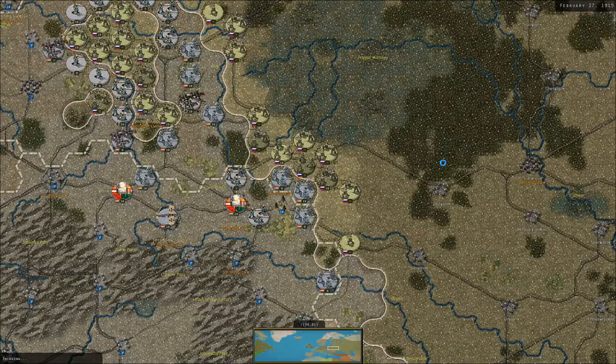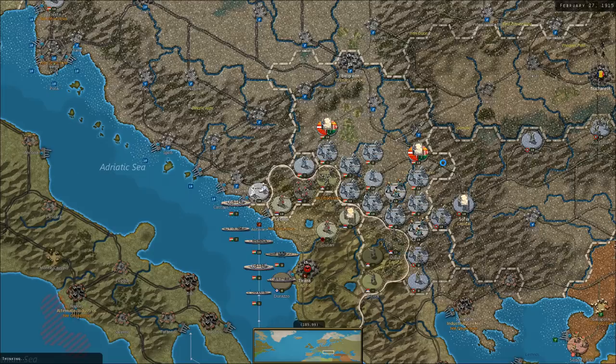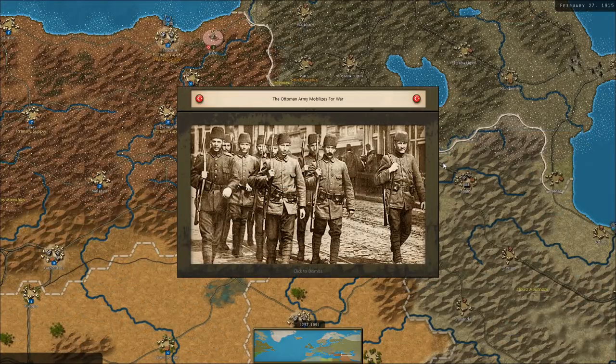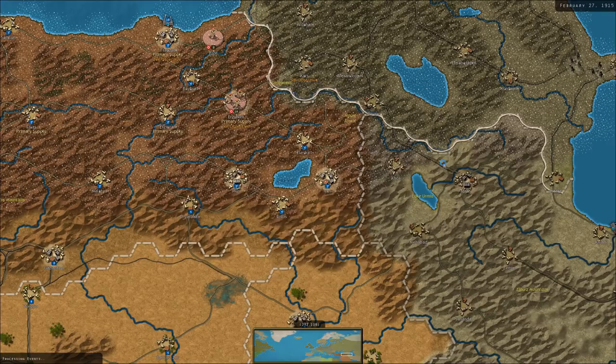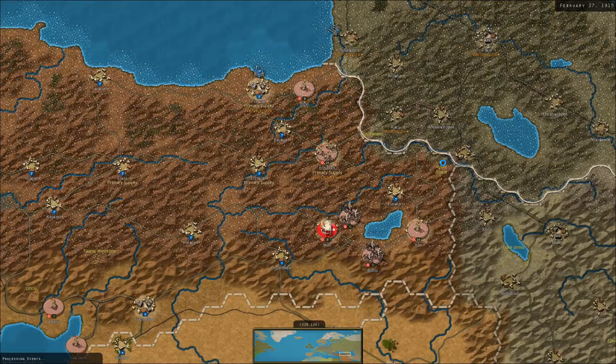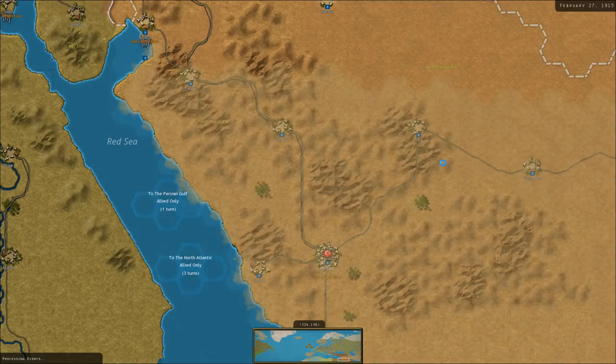I don't know if ships in port give any defensive bonuses to the troops there — I do know you can't really attack them with naval units very well. Italy did not join the Central Powers at first. Italy was allied to the Central Powers through the Triple Alliance, but they made the argument that it was a defensive alliance only — that the First World War was not a defensive war, that the Germans and Austrians made the first attacks — and therefore they were not bound by their alliance. They eventually ended up joining the Entente in 1915.